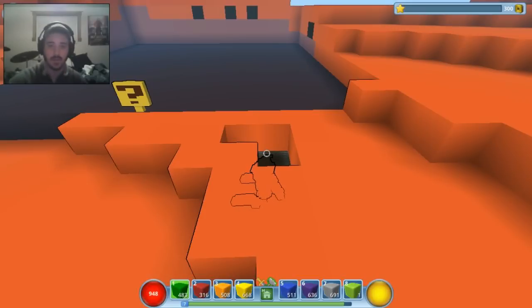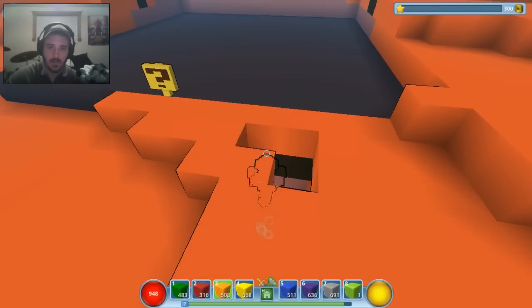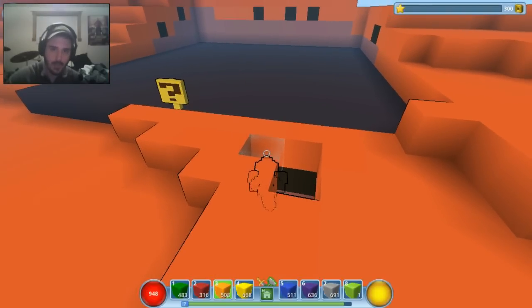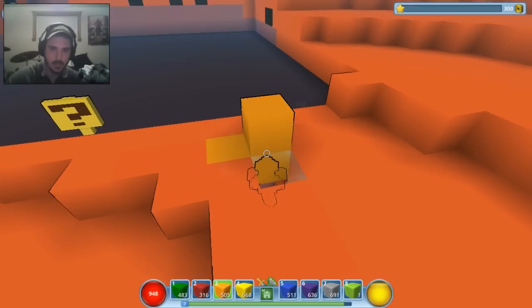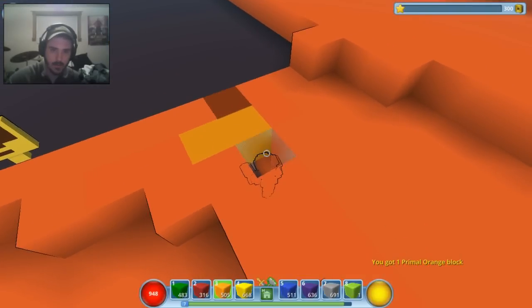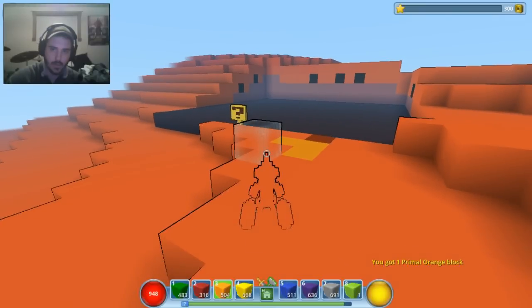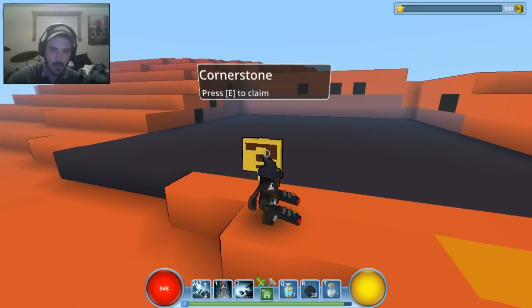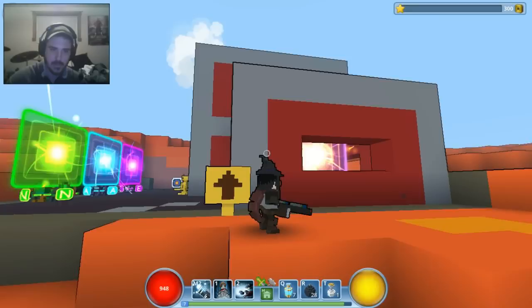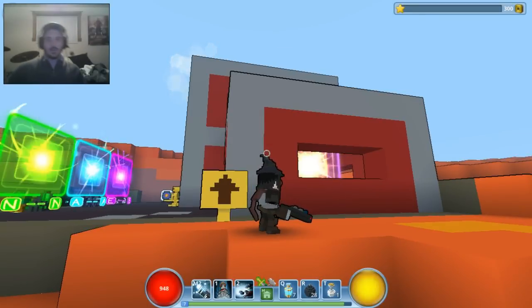Back in creative mode — you can select any of these blocks at the bottom. You start out with a lot of them so you can build your house, though you do have to go find them. By the way, this game is in closed beta and I'll explain the prices later and how I got it. You can left-click to place a block — it looks a bit weird but I don't feel like having a giant hole in front of my house.